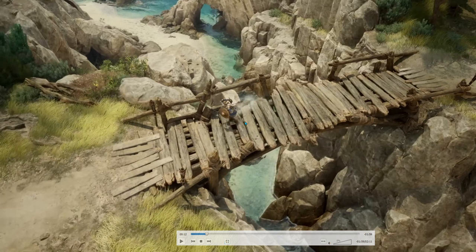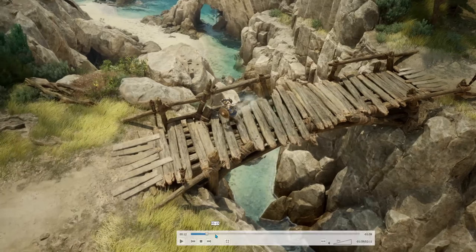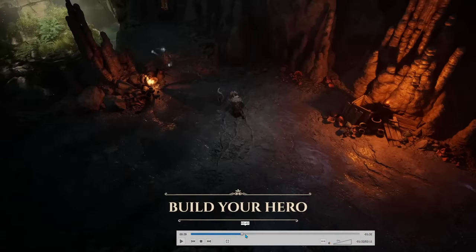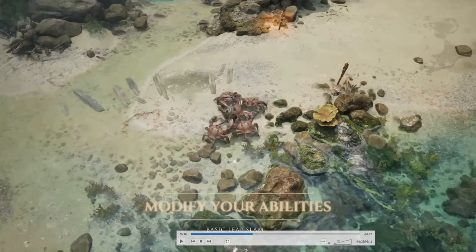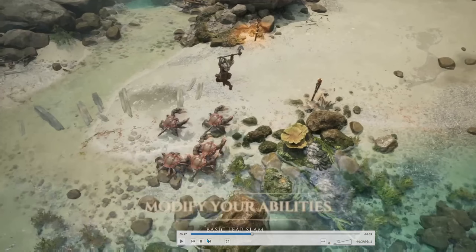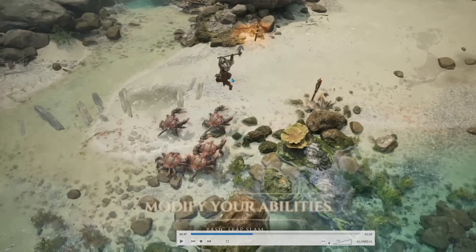Looking over YouTube comments for the trailer, there were a bunch saying we need the ragdoll physics of Titan Quest 1 — it was really cool that you could punch a satyr and it would fly through the air, fly to the moon. I like that aspect too. And the trailer somewhat confirms this: there's a scene where the leap slam hero hits a crab and it just booms off through the air. Those ragdoll physics will be in the game, and when the hero gets stronger I think the ragdolls will fly all over the place.